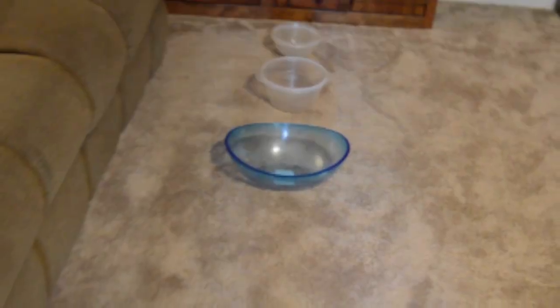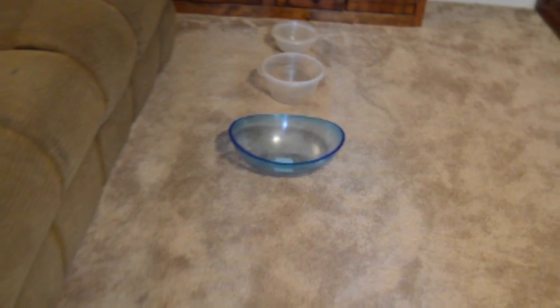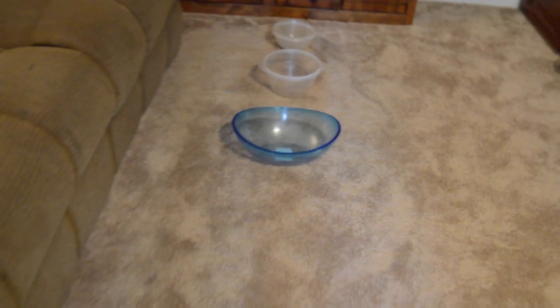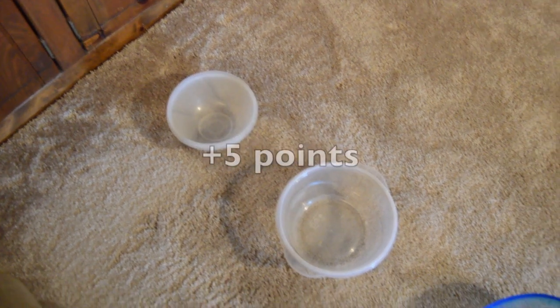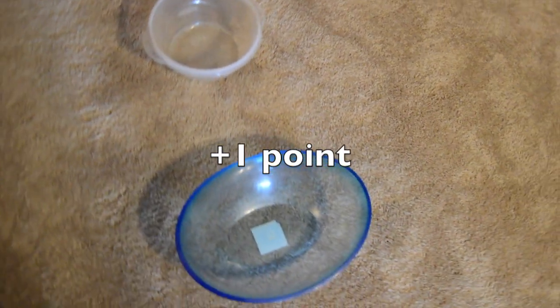Set up your three containers in a line. Put the smallest one in the back, then the medium, and then the largest one will be the closest one to you. These are going to be worth different points. The small one will be worth 10 points, the medium will be worth five points, and the large one is worth one point.